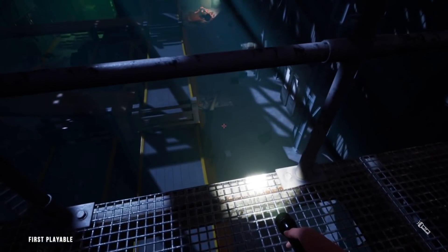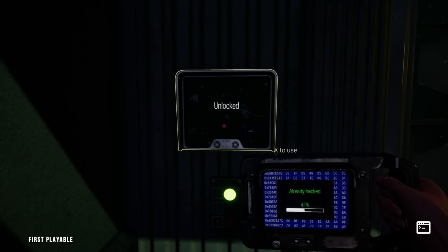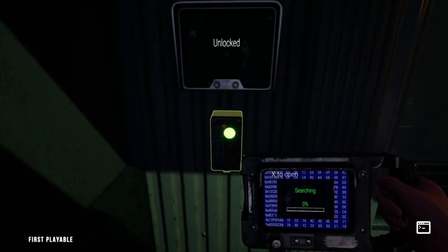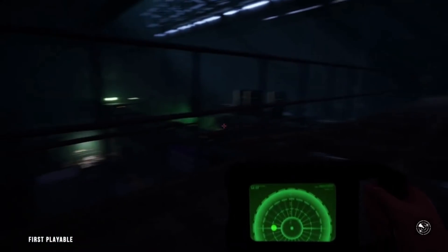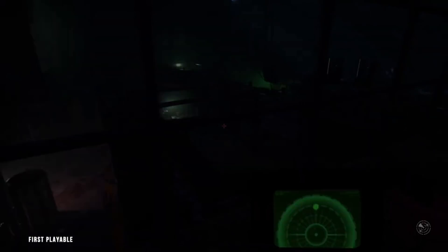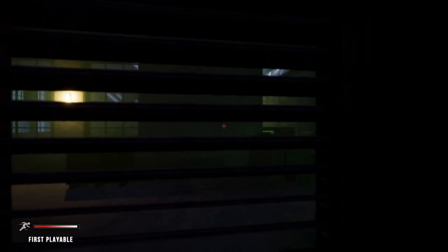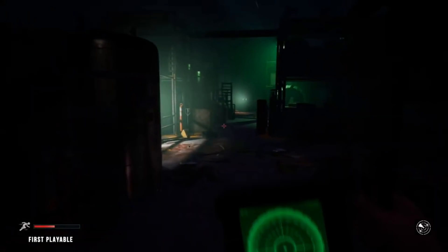Maybe different classes have different sizes and strengths of flashlight. So this is the scout — the scout's the only one with the motion tracker. Obviously making the scout the best: you can hide in lockers again — very Alien Isolation, I'm here for it. Can the raptors find you while you're hiding in the lockers though? Don't know.